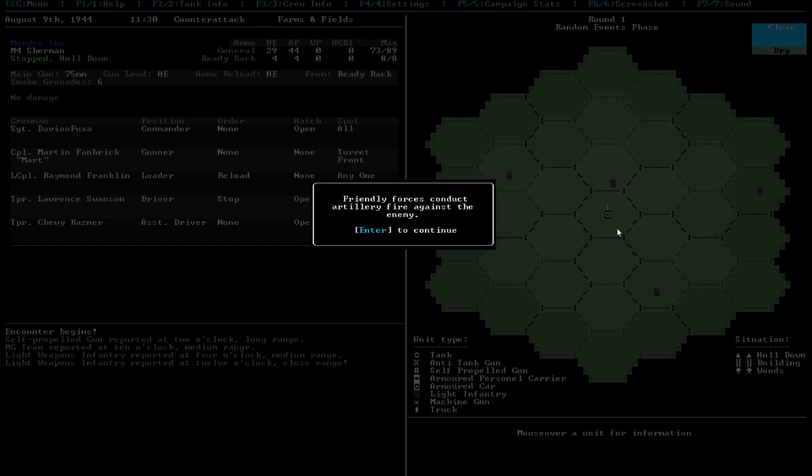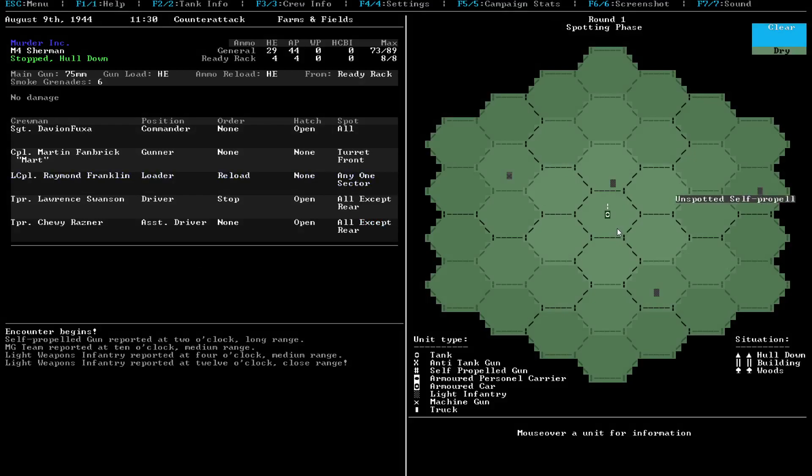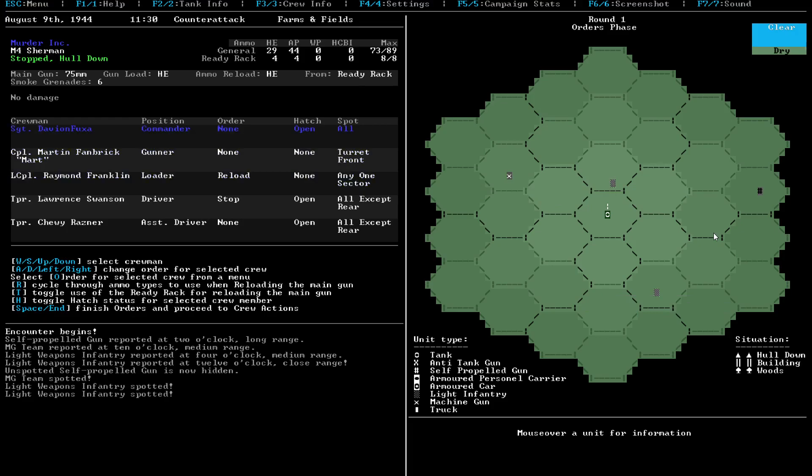So friendly forces conduct artillery fire against the enemy - no results. He'll spot up this way. So that guy's apparently hidden, so that's nice. He's spied. He's spied. And he's spied. Alright, with all these infantry around us, let's just close the hatch for now.